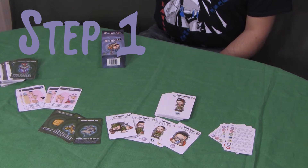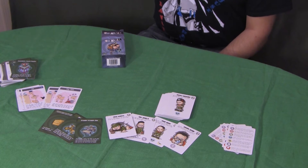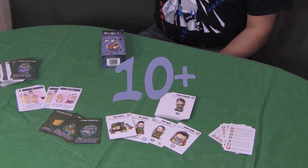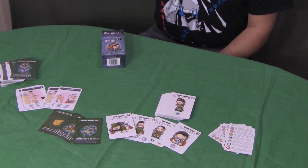Step 1: Win. First, check to see if you have won. If you have at least eight mischief in your orphanage during this step, you are the winner. You should feel very good about how fantastic you are.